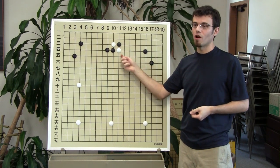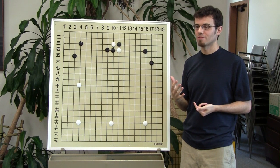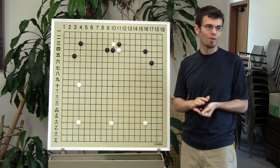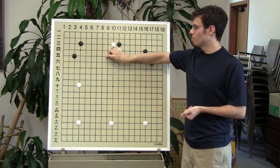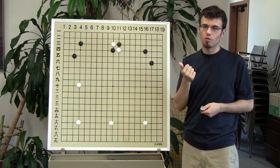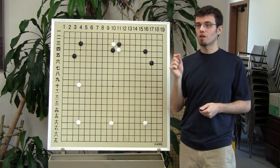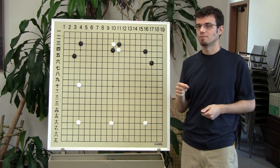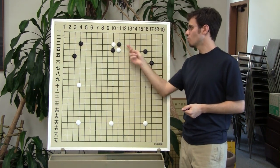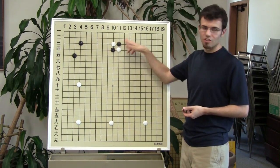There are some general principles we can apply in cross-cut situations. The first thing you want to try to do is kill a stone if you can. If you can't kill a stone right now, the second thing is to help your weaker stone. So which stone is weaker? I think this one is.